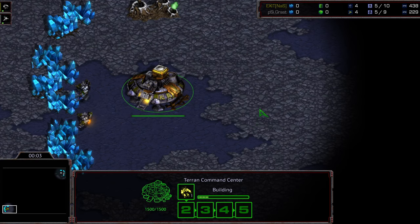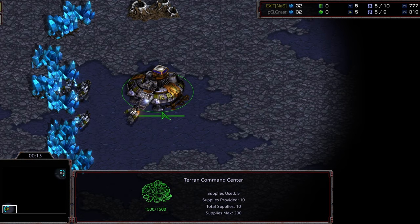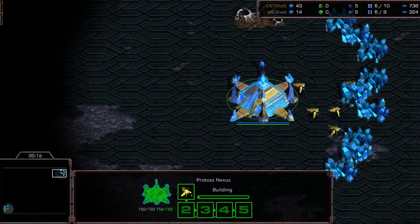Hey guys, welcome to Game 4 of the BSL Season 12 Trouble League Finals. Thus far, Exit has won all of his matches against Grast. He's going to be starting in the bottom left corner as the Mustard Yellow Terran. Upper right corner we have Grast starting as the Gray Protoss, although it looks blue.